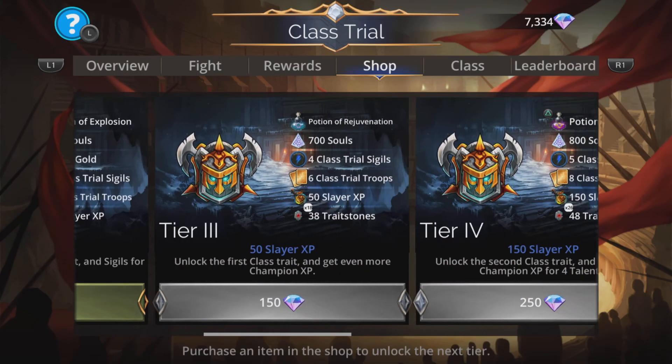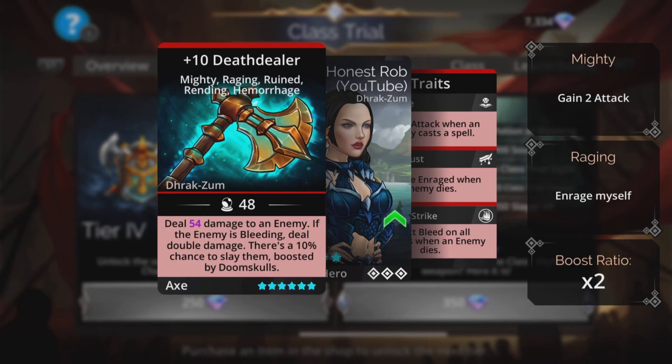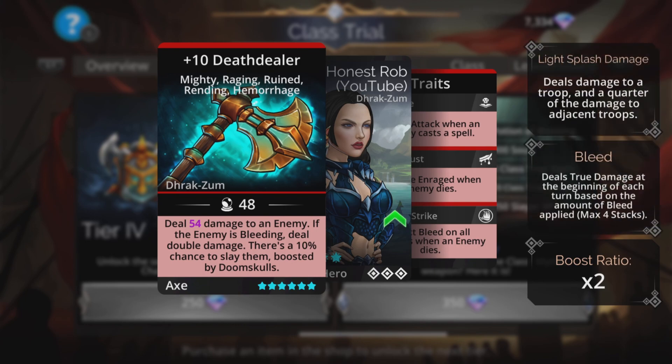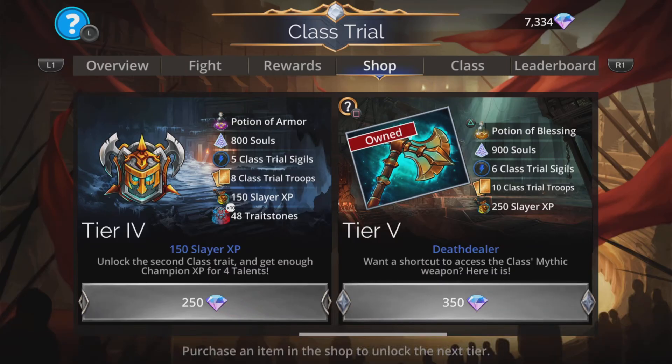It's all good. At Tier 5 there is the cast Mythic Weapon. It's not that great, unfortunately. Death Dealer does damage to an enemy; if the enemy is bleeding, deal double damage. There's a 10% chance to slay them, boosted by Doom Skulls at a times-2 ratio. So say there were 8 Doom Skulls on the screen — times 2, that's 16 — so you add 16 to that 10% chance to slay, which would be 26%. Still not great. Nothing fantastic.